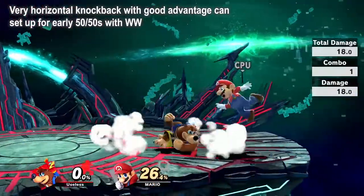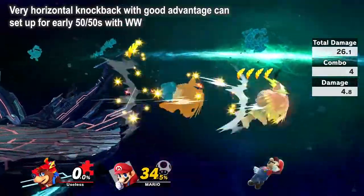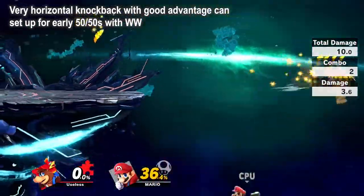Auto-cancel back air and grab at the ledge can set up into a 50-50 situation for a Wonderwing kill between jump and no jump, or generally just a good situation for early edgeguard kills.